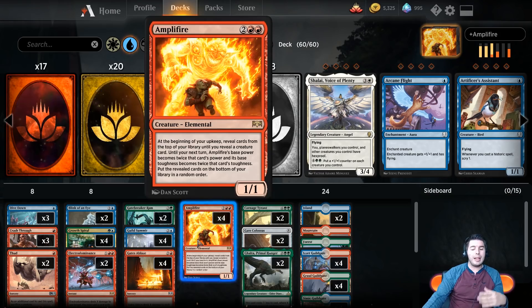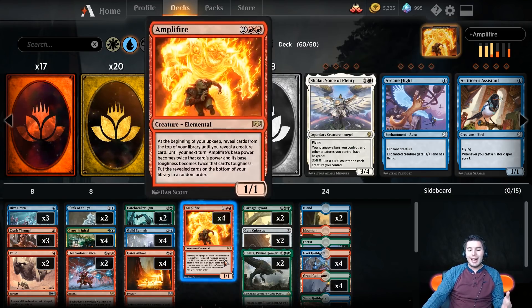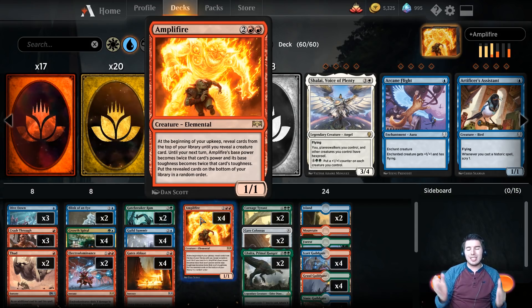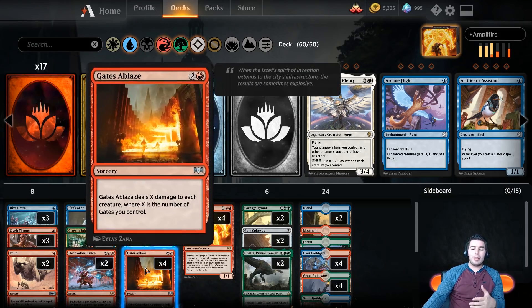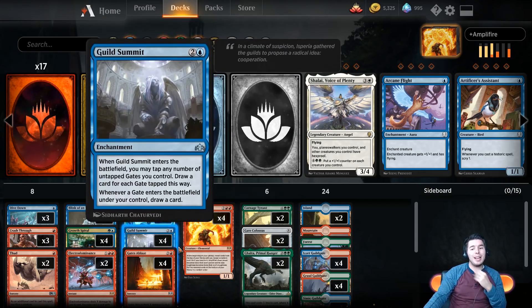We have Dive Down to save our Amplifier and keep it on the battlefield for one turn, and then it becomes a 16/16, a 14/14, or a 24/24. We try to swing in for some damage - this does not get trample by itself, so maybe we have a Crash Through and then try to Thud in for the last points of damage. We also have Electro Dominance because with our Gate decks they do tend to go a little bit longer. We can also get down Amplifier at instant speed on their end step and then swing with it right away.